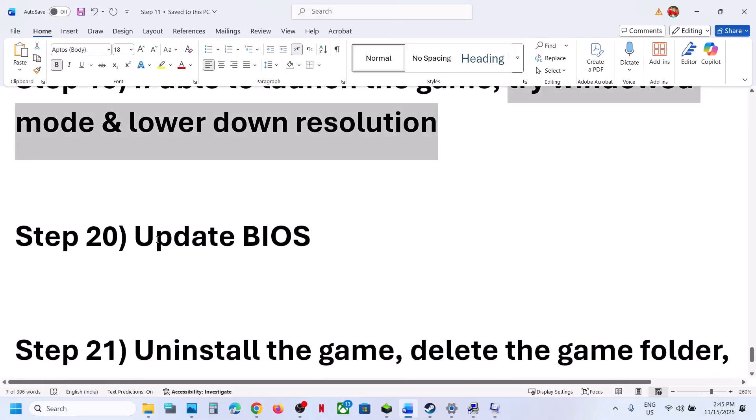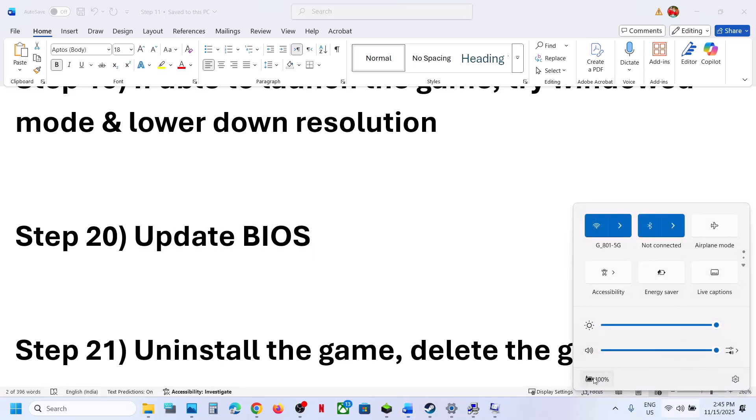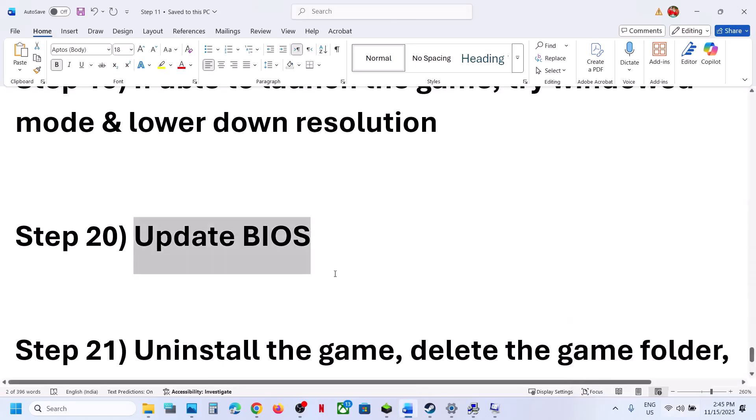Still not working — the next step is to update the BIOS. Go to your system manufacturer's website, select your model number, and update the BIOS. For laptops, make sure the battery is above 10% and the charger is connected when updating the BIOS.